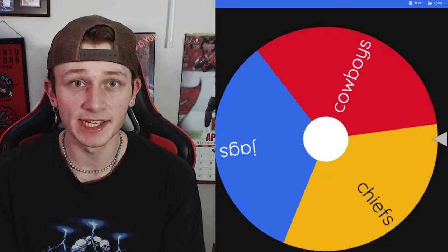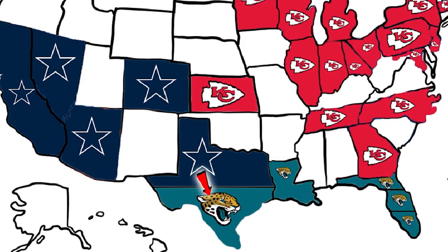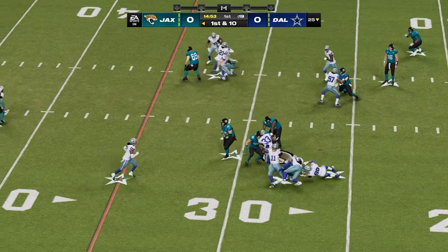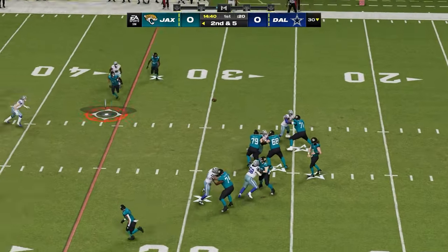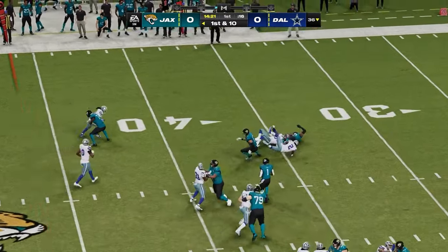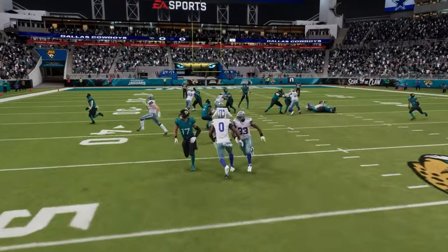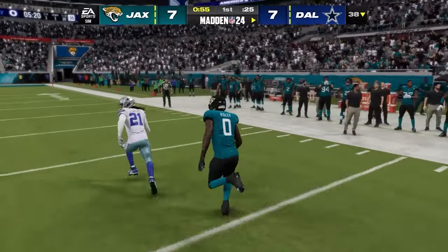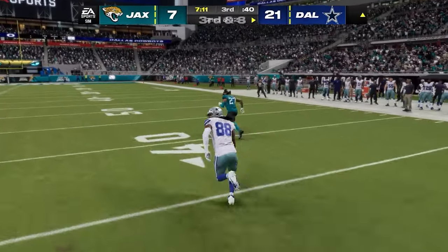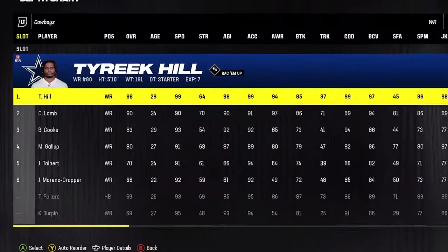Three teams remain, and the Cowboys face the Jaguars — winner plays the Chiefs for the whole map. Trevor Lawrence hands off to ETN, picks up a first down, but then throws an interception. The rest of the game went about how that first drive went. The Cowboys were in total control, pulling through with a win by seven, stealing Tyreek Hill and advancing to the final against the Chiefs.